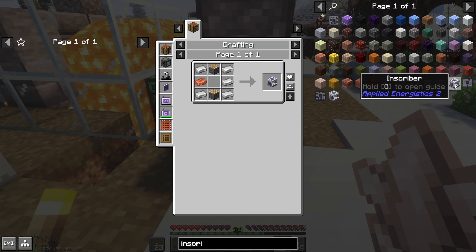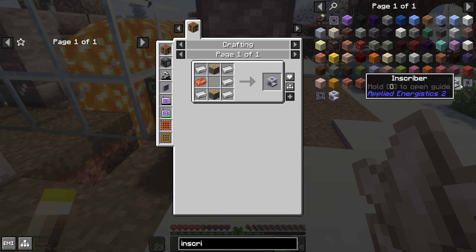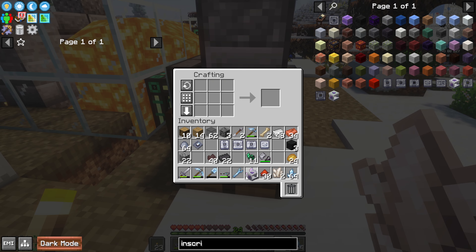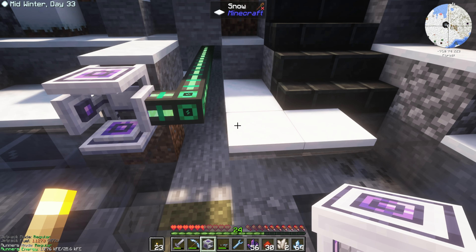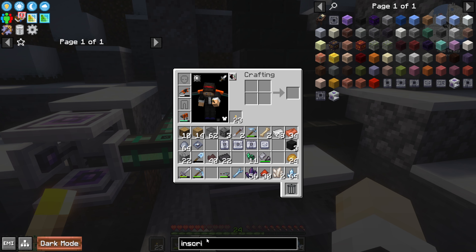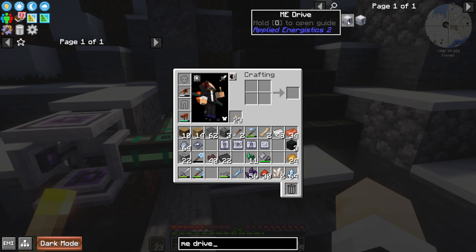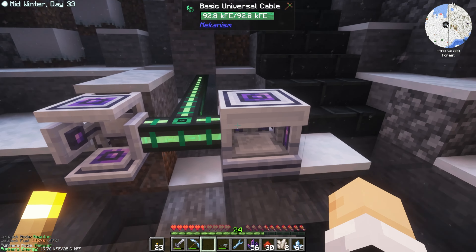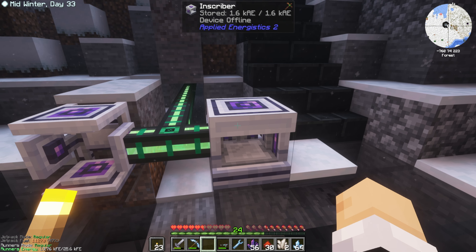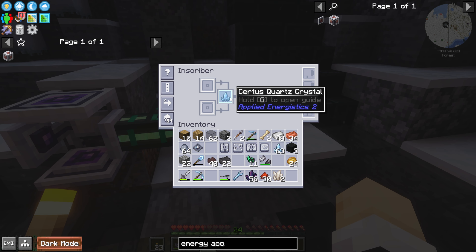The next thing on the list is to make an inscriber. There's an extended inscriber in this pack, but we're just going to work with the basic stuff for now. We need a couple of pistons for this. The inscriber can be powered here with just regular FE power — anything with ME in the name, I believe, needs to be powered through Applied Energistics via Fluix cable, bringing power in with the energy acceptor. These initial machines can just be powered through any FE power means. The inscriber can be used to make dust — you just drop Sertis Quartz crystal in here and it gives us Sertis Quartz dust, and we need quite a bit of that. I'll use the crusher for this as well.